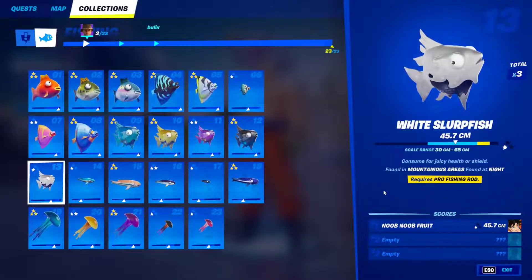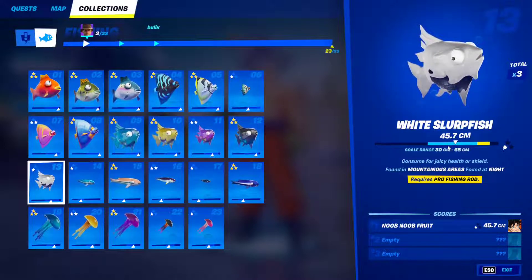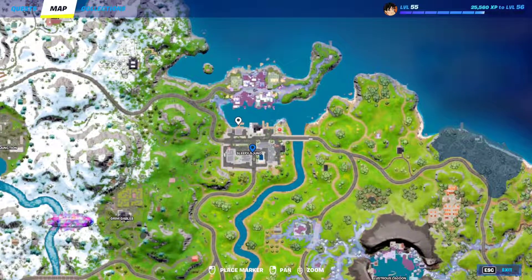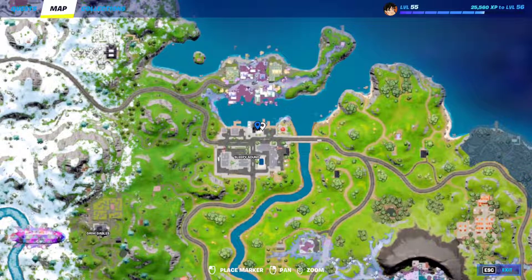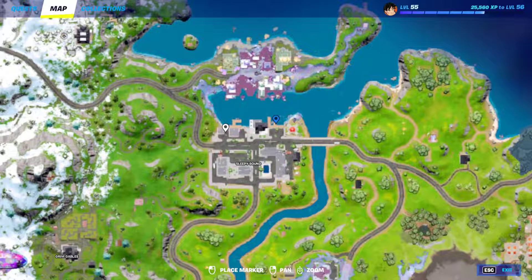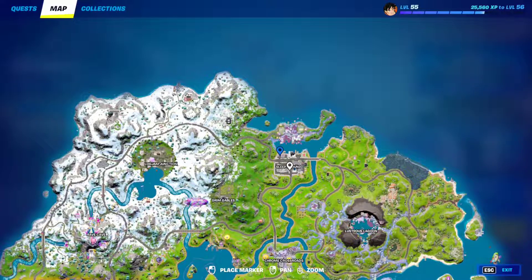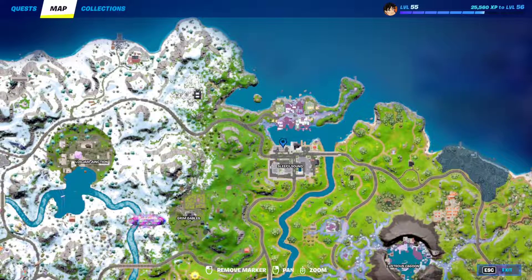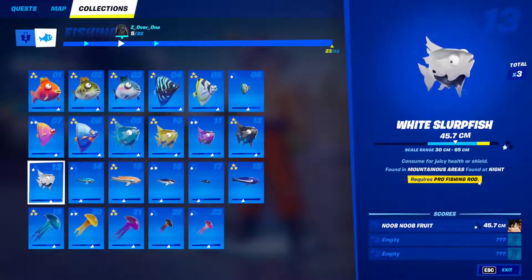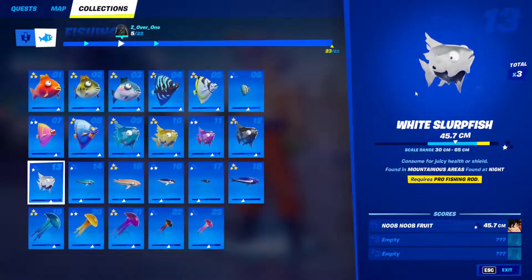Fish 13: The white slurp fish requires a pro fishing rod and must be found in mountainous areas at night — three conditions, making it one of the most difficult. Land at Sleepy Sound, grab a fishing rod from the barrels or buy one from the Fish Stick NPC, go to the gas station to upgrade it to a pro fishing rod, then hope it's still night time. Head to the mountainous areas and fish until you find it. These three-condition fish are very very difficult to get.